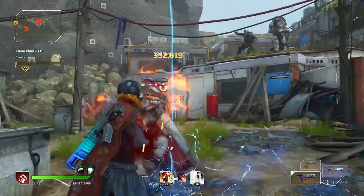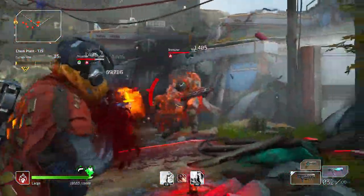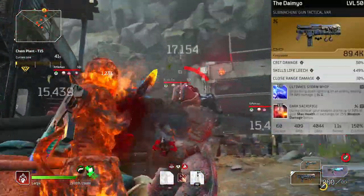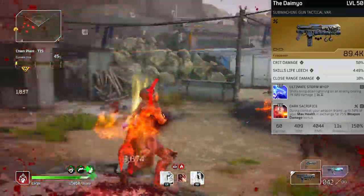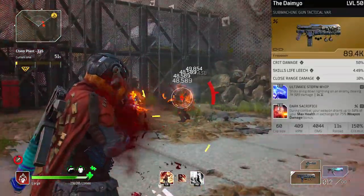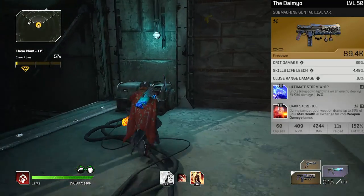For this setup you will see chem plant footage where I do not use the perpetual mobile bug — you can tell because I never get rounds back unless it's from feed the flames. For our weaponry, we do not want full automatic submachine guns. It is impossible, in my humble opinion, to keep your volcanic rounds up forever using only the legit way via feed the flames — your rounds per minute are simply too high and you blow through the entire clip before feed the flames comes off cooldown.